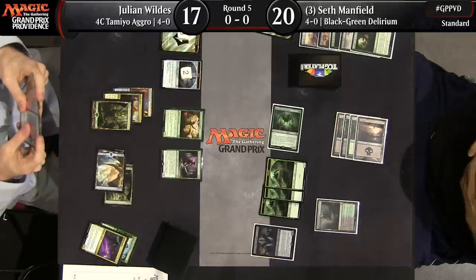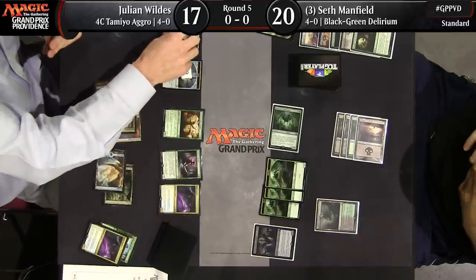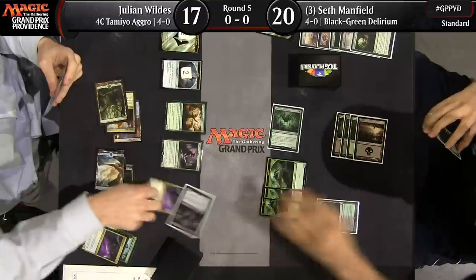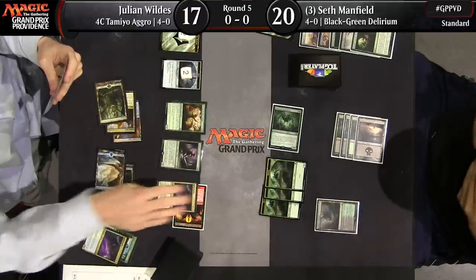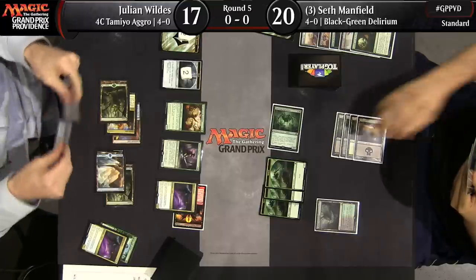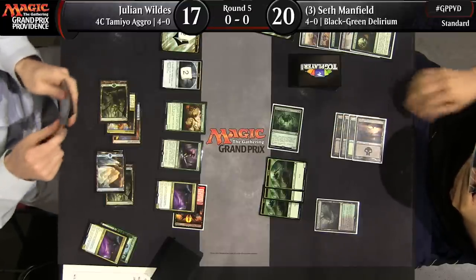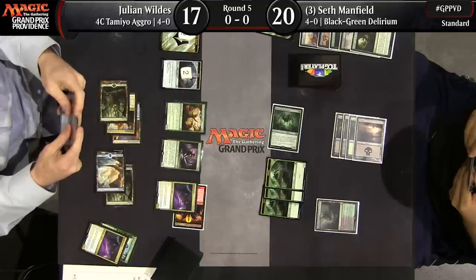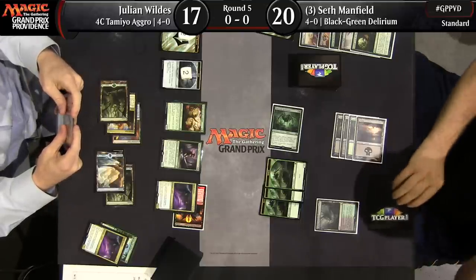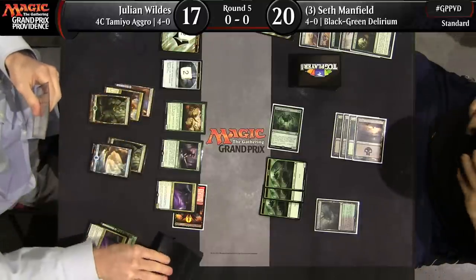Kalitas coming down for Seth — and we're going to see another Spell Queller ambush. Not today, Kalitas. This one may be a little more effective than the last one; Kalitas is slightly more threatening than Pilgrim's Eye. Now that Julian has seen Pilgrim's Eye, Dead Weight, and Vessel of Nascency, you've got to assume that Seth is on the more controlling Delirium build.